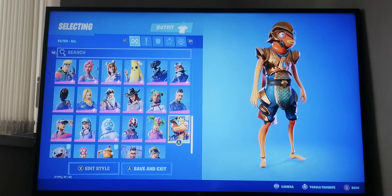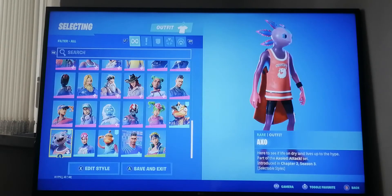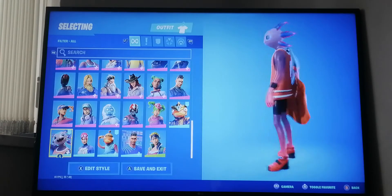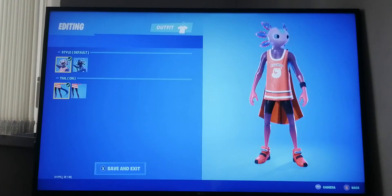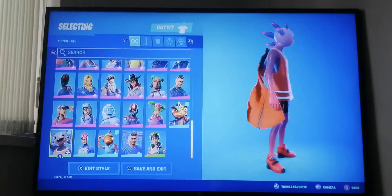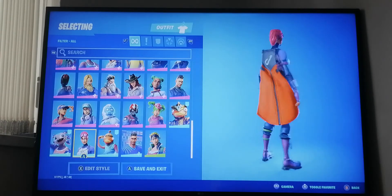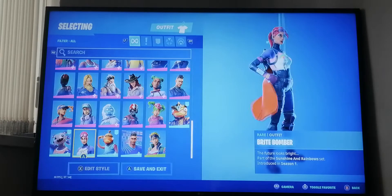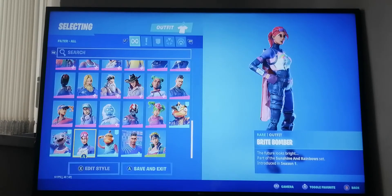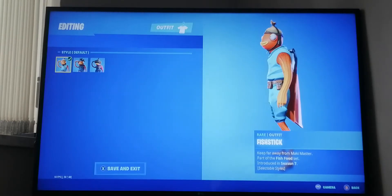Zoe from the season four battle pass. Atlantean Fish Stick was from last season - this is just from the item shop, not the battle pass. Here with Axo from last season - we got all the styles. This is also an item shop skin. These are all blue skins. Bright Bomber is from season one.